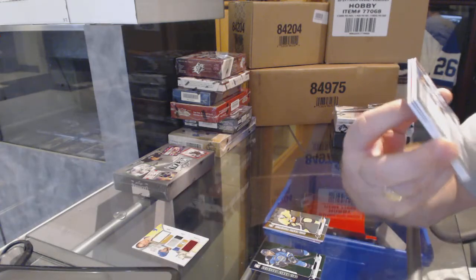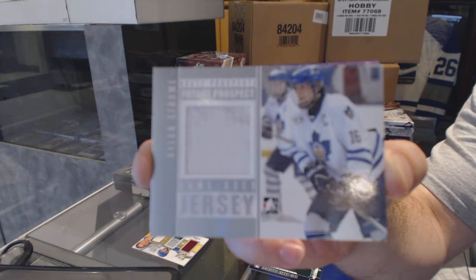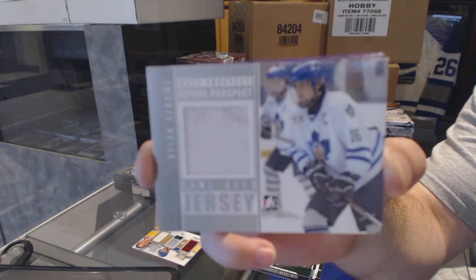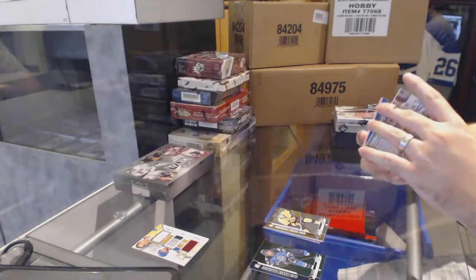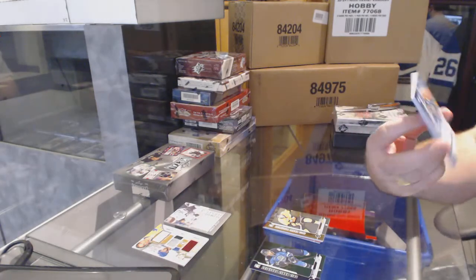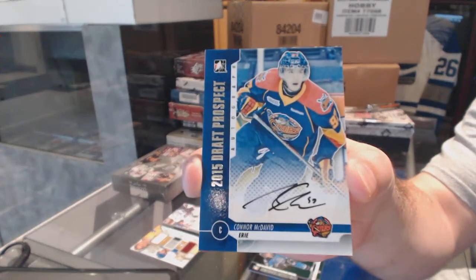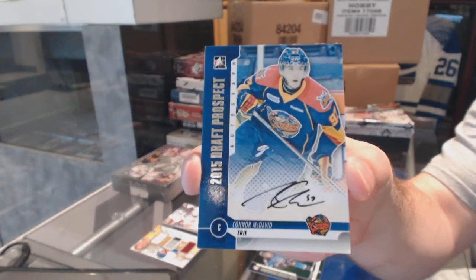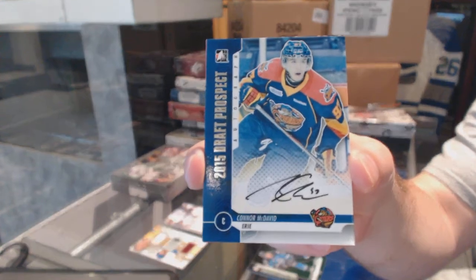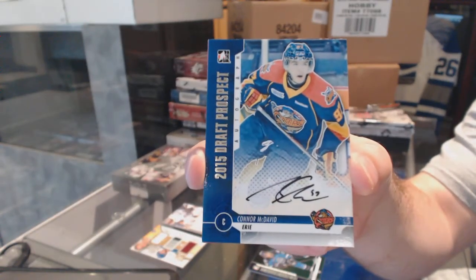We've got a Dylan Strom game-use prospect jersey. We've got an autograph — Connor McDavid. I think we have a first pick candidate very quickly. Connor McDavid.